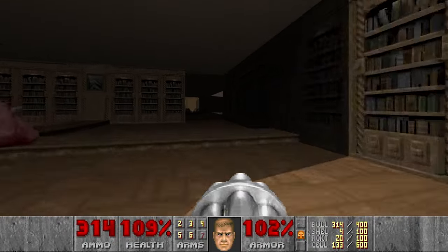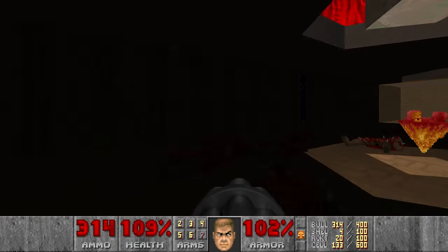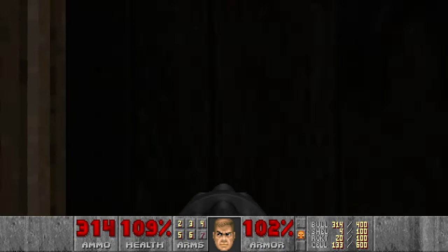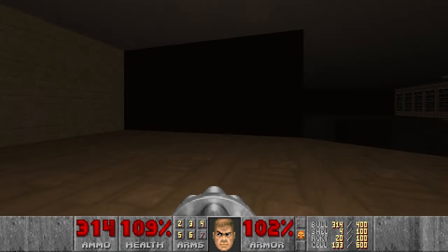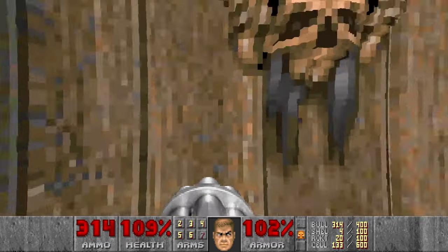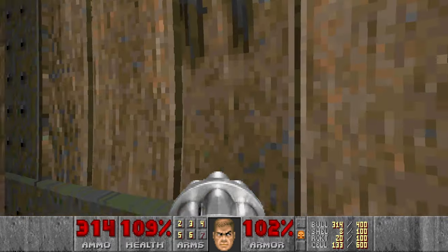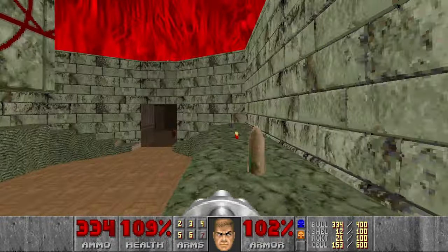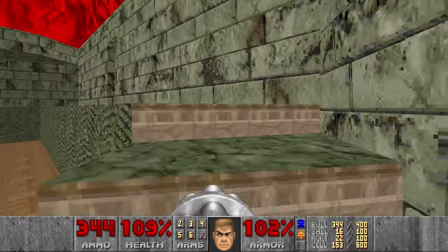Now we are ready for the next room. We're going through the yellow door, I think. Should I kill everything here first, or should I go for the next room? I think I will kill the mancubi first, and then release the revenants.